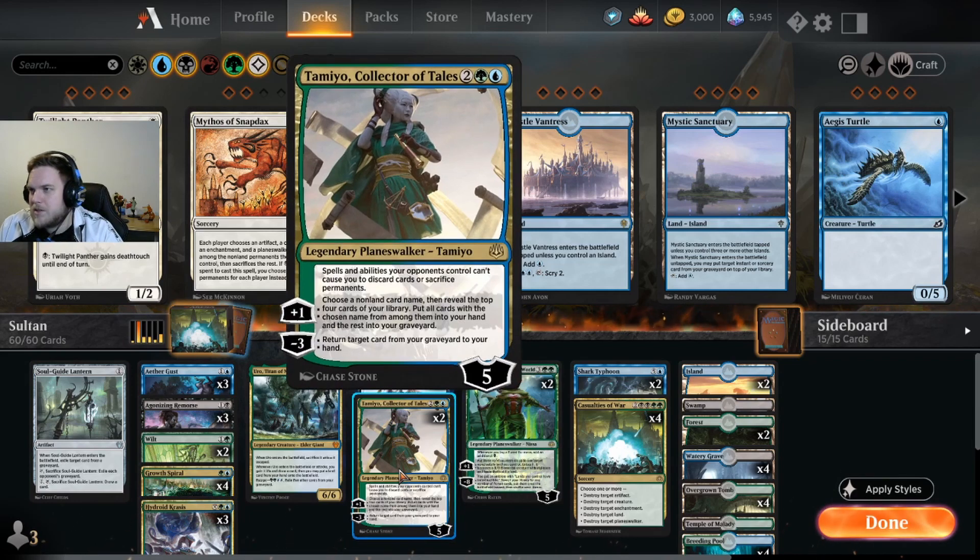We also play two Tamiyo. Tamiyo fills the graveyard for Uro, Tamiyo gives us recursion on our cards. If Tamiyo sticks on the field too long, the value you get from this card is really, really good. On top of that, her passive is kind of cute right now: your opponents can't cause you to discard cards or sacrifice permanents. It's okay against certain decks. Two-of Tamiyo here.